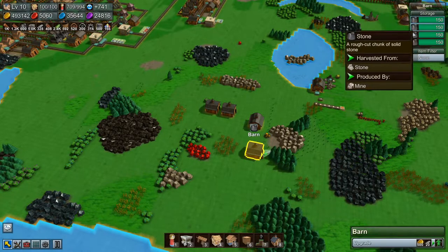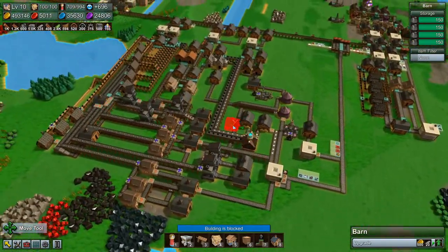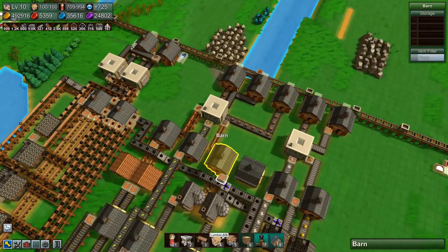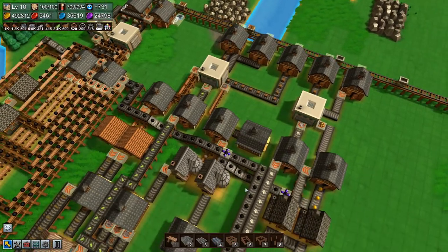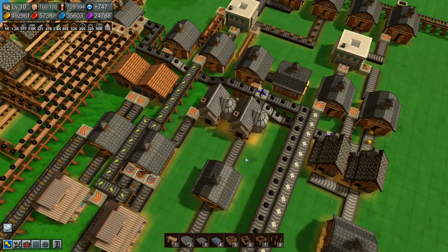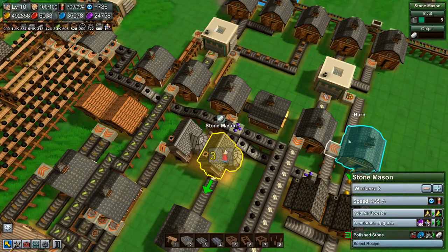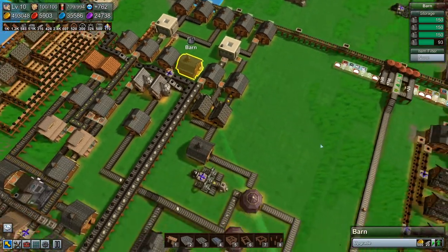Down here we have a barn full of stone, so we're going to move that barn over here. Right now we don't have any stone over here and this is our stone barn - it's coming out there, so we're just going to get this flowing in here. That will be perfect, and this thing is producing, so that barn will empty out and then we can use it elsewhere.